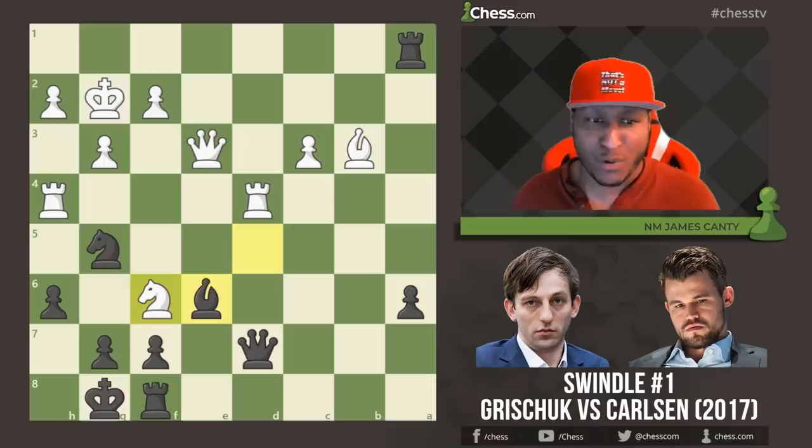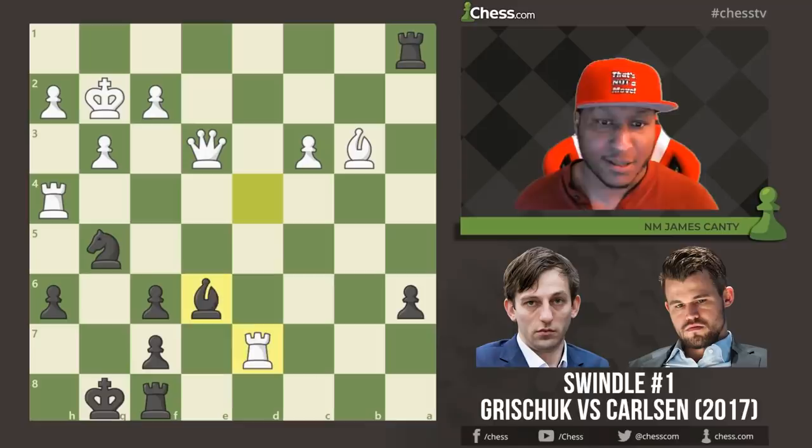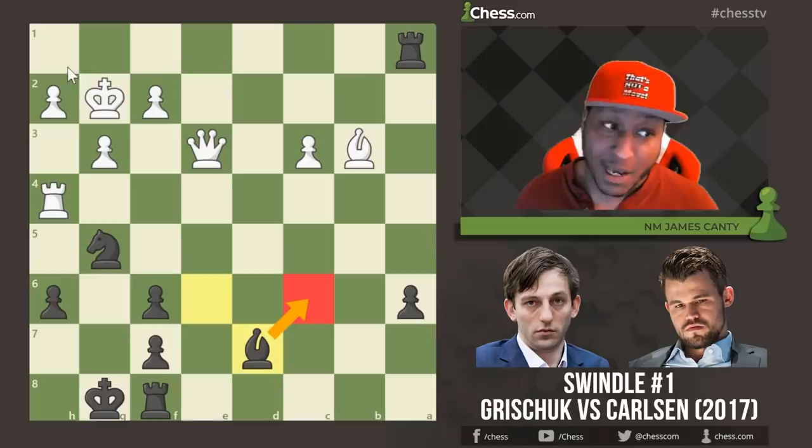Thanks for the queen! I'm sure Alexander Grischuk was thinking: am I being tricked? Knight f6, and the queen falls. But this is not even the swindle part — it looks like black just lost. Maybe there's some counterplay, especially with checks. The rook is on the back rank, so it is still pretty scary.